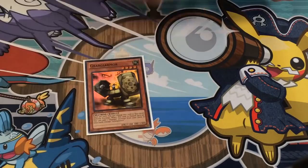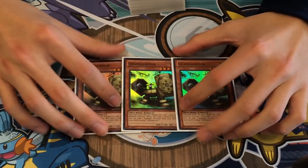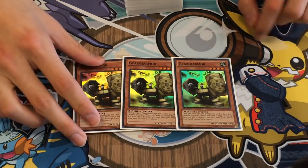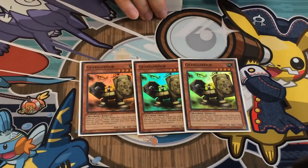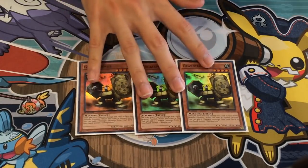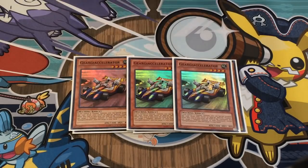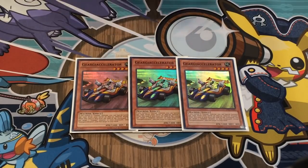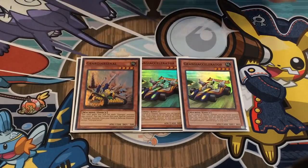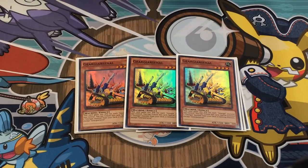First we have the core of the deck: three Gear Gear Armor. For people who don't know what this deck does — Gear Gear Armor, when you set it and it flips, you get to search a Gear Gear monster from your deck to your hand. With that, you would normally search either the Gear Gear Accelerator, which allows you to special summon itself if you control a Gear Gear monster on the field, or the Gear Gear Arsenal, which acts like a Lonefire — you tribute it and special summon a Gear Gear monster from your deck to the field.